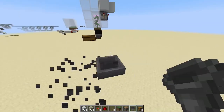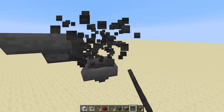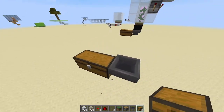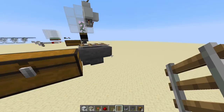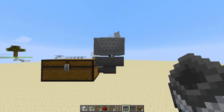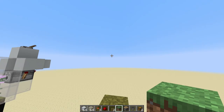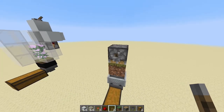First, place your hopper to the side, then put two chests to make a double chest. Get your rail and put it on top of the hopper, then place a hopper minecart on the rail. Break the rail underneath the hopper minecart, get your grass block, and place it directly on top with no gap.